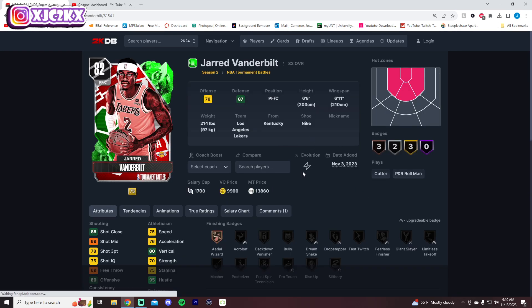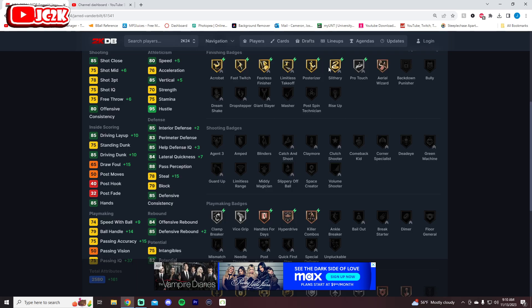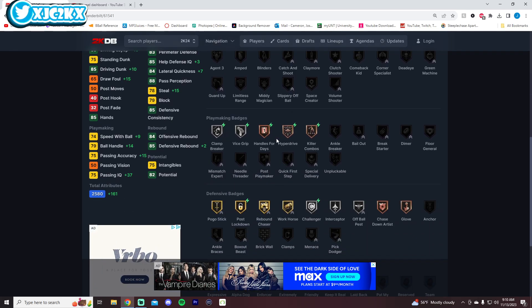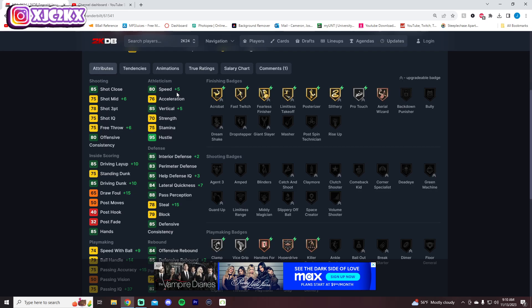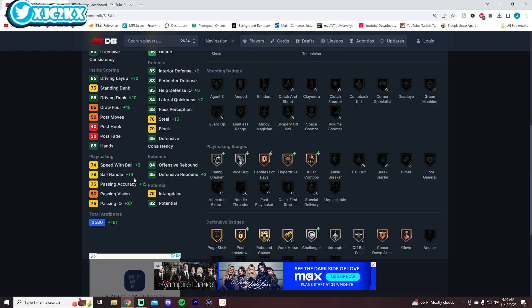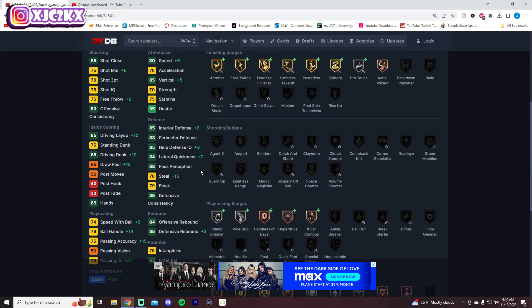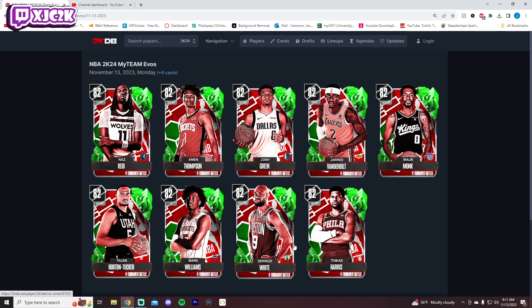The card I am excited about is Jared Vanderbilt — 6'8", 6'11" wingspan, plays for a good team in the Lakers. Badge-wise there's a lot: gold Acrobat, Fast Twitch, Fearless Finisher, Precision Dunker, Posterizer, Slithery; silver Pro Touch, Blow By, Vice Grip; bronze Handles for Days, Hyperdrive, Killer Combos; gold Post Lockdown and silver Challenger. Stat boosts are all-around solid: plus 5 speed, plus 6 midrange, plus 6 free throw, plus 10 driving layup, plus 10 driving dunk, plus 2 interior, plus 7 lateral, plus 15 steal, plus 14 ball handle, plus 15 pass accuracy, plus 9 speed with ball, and a rebounding boost. For a card who was already very solid as an Emerald at power forward, I'm really excited to see where his Evos could take him. The Lakers won their first game and have three more — hopefully they win two or three and we get Vanderbilt as an Amethyst or Diamond.